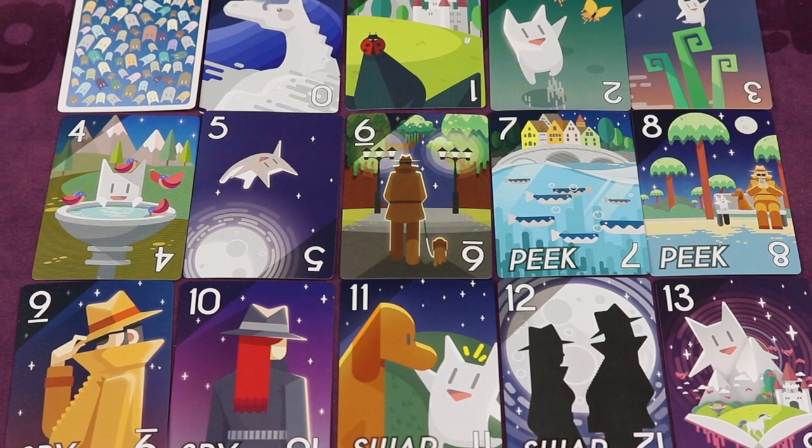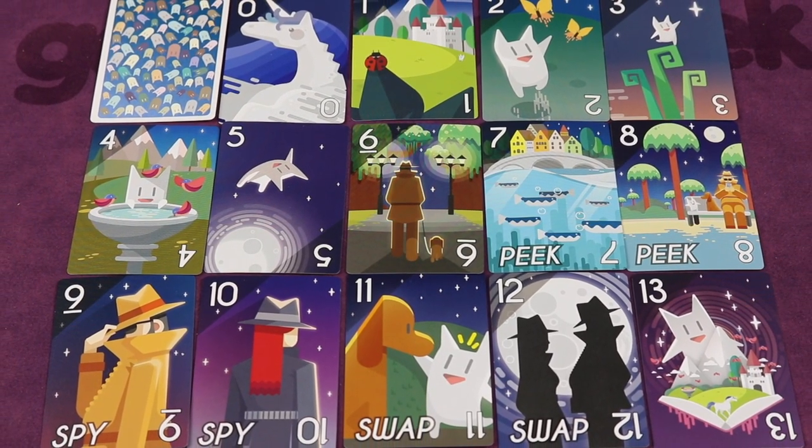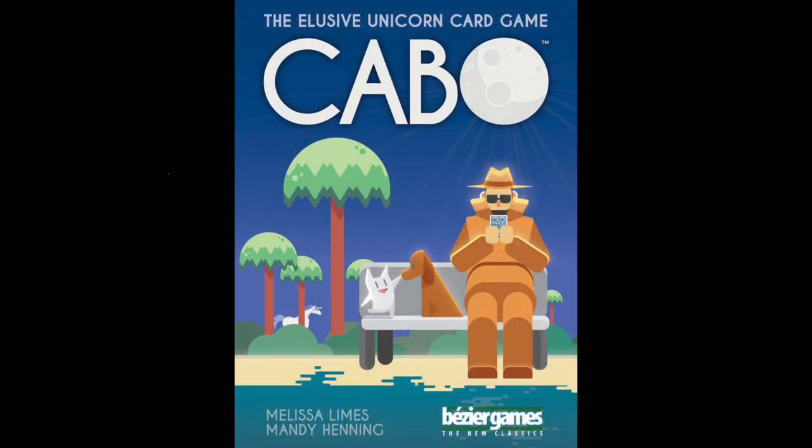Cabo has a classic card game feel as it was inspired by the standard card game golf. It's light, fun, and easy to teach with a unique eye-catching artwork, and it even fits in your pocket for when you're on the go.